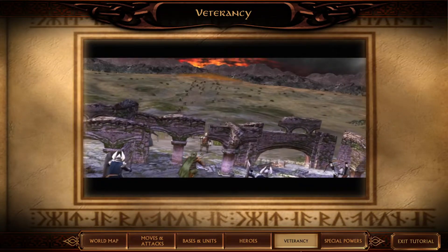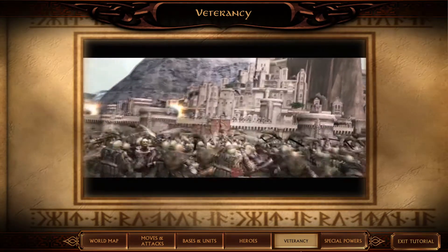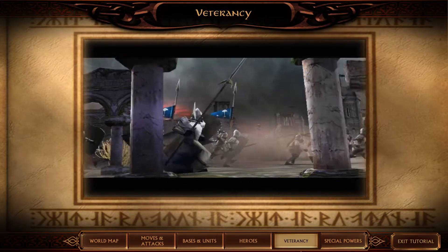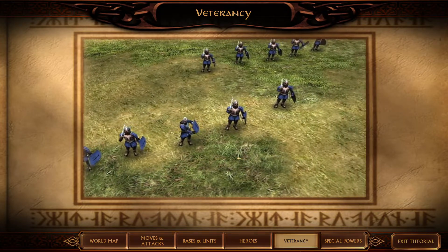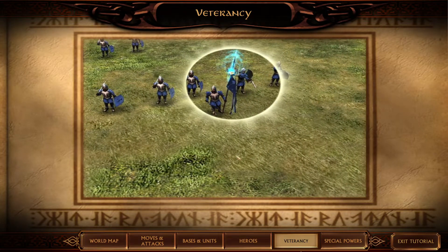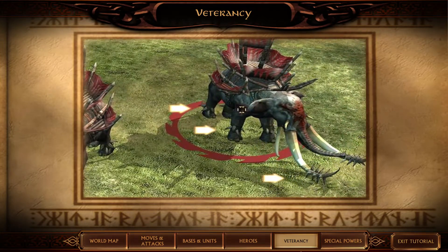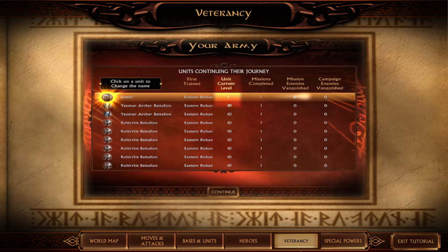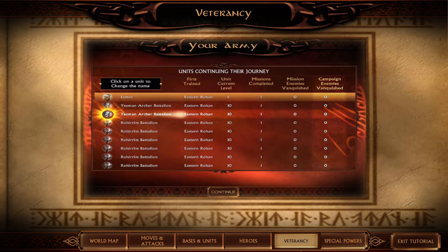As your units vanquish their foes, they will gain veterancy experience. Veteran units deal more damage, are more resistant to enemy attacks, and will heal themselves. There are multiple levels of veterancy, each offering more powerful bonuses. Veteran infantry units are indicated by accompanying banner carriers. Veteran creatures are indicated by improved armor or war paint. Veteran units will also stay with you throughout your campaign, retaining their veterancy status and upgrades as you progress from mission to mission.